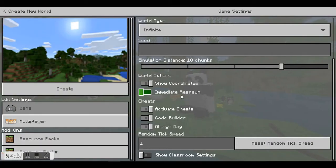We don't need to worry about immediate respawn because we're in peaceful mode. I always like to have cheats activated because this gives you access to a list of console commands or game commands that you can use to program the environment for some extra functionality. I've created a video on how to use the fill command as an example, which you can find on my site.